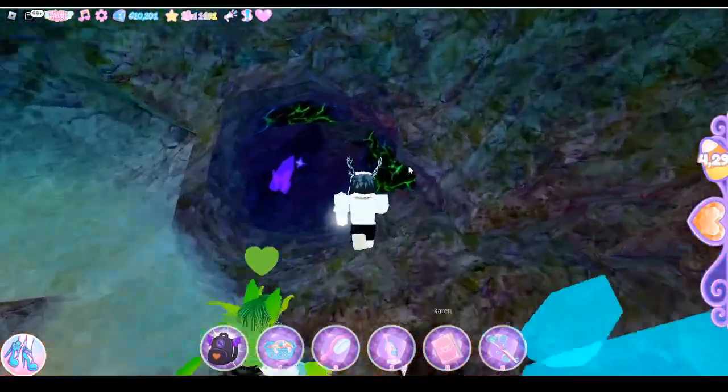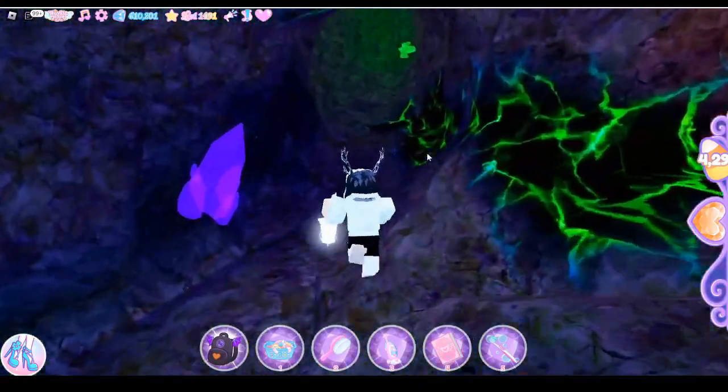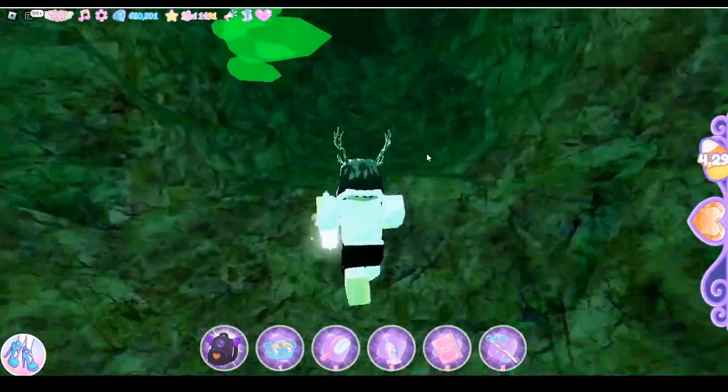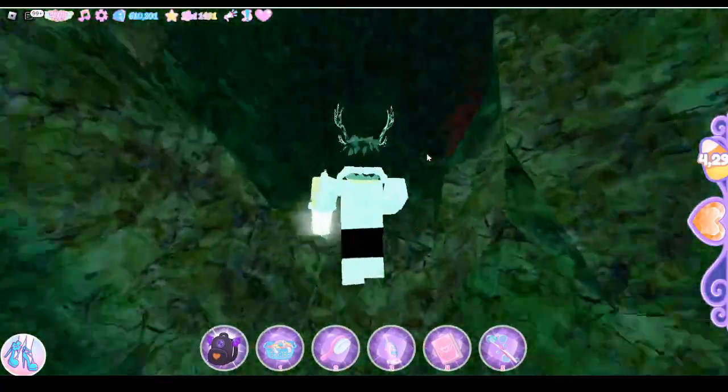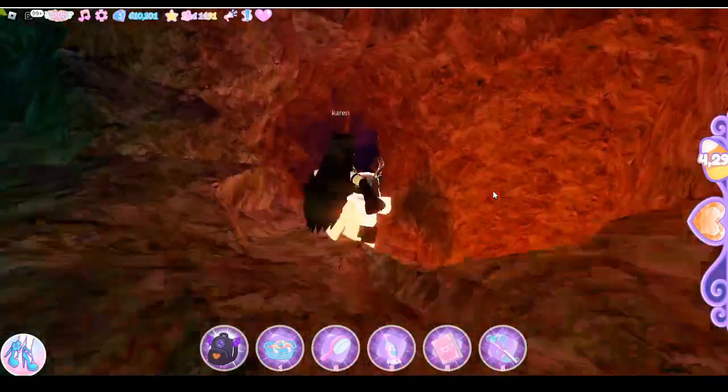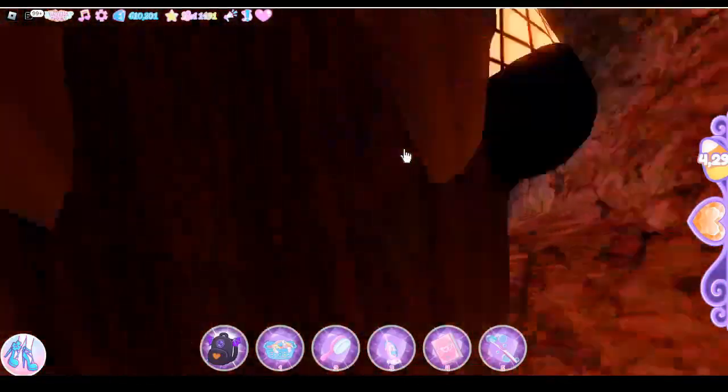Now we're gonna go towards this path with the green and the purple crystal there, and we're gonna go through this area with all the green sparkly stuff. Then you'll make it to this area — there's a pumpkin, and we're gonna pick the path with the spikes, because the pumpkin's a dead end.